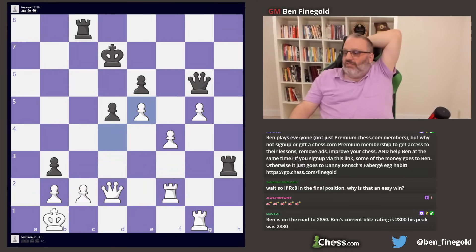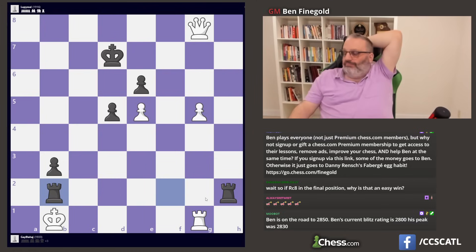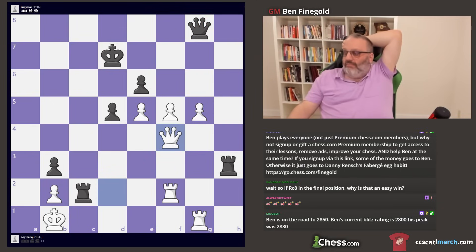Both sides could have won that game. Black could have won by taking, taking, and putting one of the rooks on the g-file. Black could have drawn by taking the queen and doubling the rooks. But instead, black played the losing move — queen g8 — and now white's winning again.